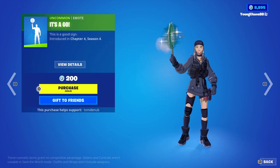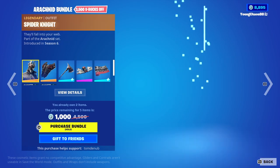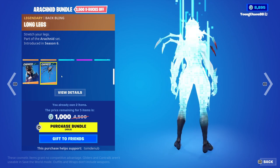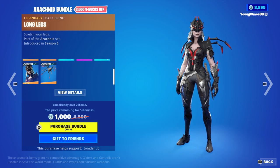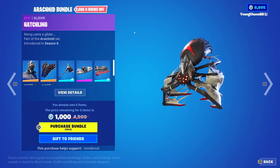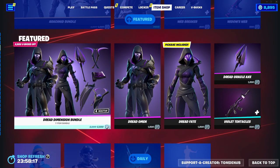And we do have the Arachnid Bundle returning, a total of seven items. We have Spider Knight with a back bling Spider Shield, a legendary skin, 2,000 V-Bucks. Arachnid with a back bling Longlegs, another legendary skin, 2,000 V-Bucks — very pretty cool skins right there. And we have Web Breaker, a rare harvesting tool, 800 V-Bucks, reactive as well. Hatchlane, an epic glider, 1,200 V-Bucks. And Widow's Web, a wrap at 500 V-Bucks, animated as well. And you can buy everything else separate.